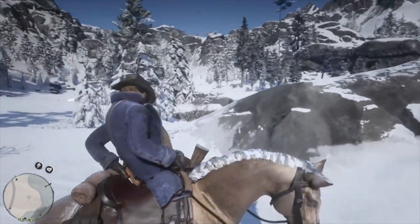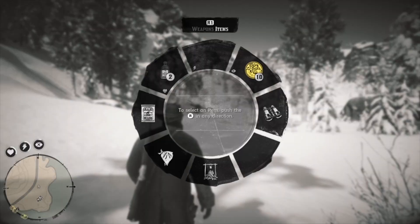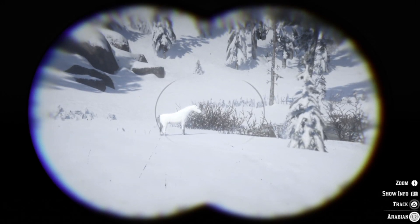Once you arrive, get off your horse and start looking around. The White Arabian blends into the snow but it isn't too difficult to find. Once you spot it, pull out your binoculars and track the Arabian. This way, if the horse bucks you off or gets scared off by a pack of wolves, you'll be able to easily track it back down and try again.